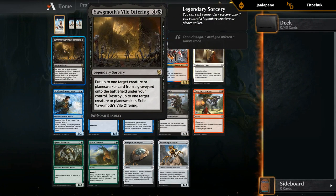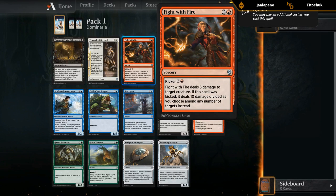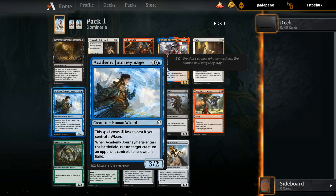Pack one, pick one. Yore-Tiller's Offering is a very strong card if you can cast it, which is a pretty big if. Then we've got Fight with Fire, which is one of the best uncommons in the set — a great card and only a single color, so not a very big commitment. There's Adeliz, which is great; blue-red wizards is regarded as one of the better archetypes in draft and this is a great card for that archetype. Looking at the commons, the Journey Mage stands out — a great blue card for the wizard deck, but any blue deck can run a few wizards and Journey Mage is gonna be great.